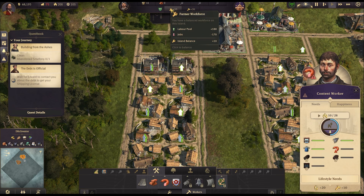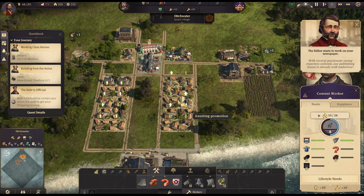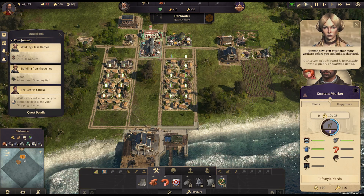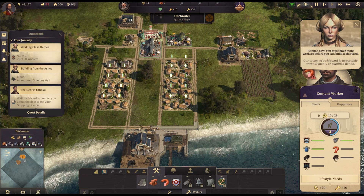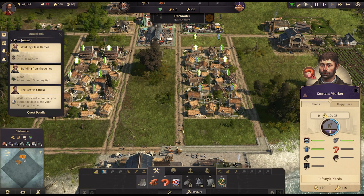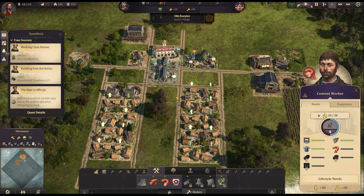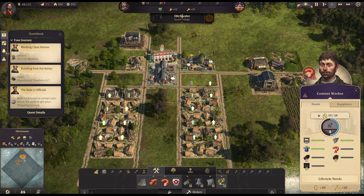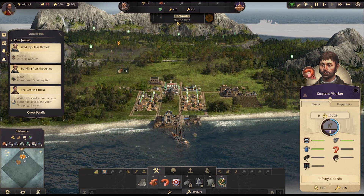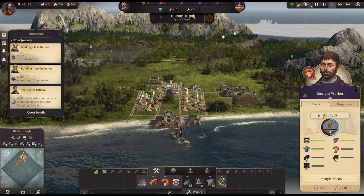Each production building requires a specific type of workforce. If we upgrade another residence we take 10 out of the farmer workforce and add 20 to the worker workforce. Our publishing house is already underway. I don't know if residences actually have to be near production — if people physically travel to work, or if it's just assumed that the numbers are okay and the people walking around are largely ornamental. The carts actually do carry goods back and forth though.